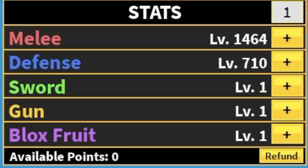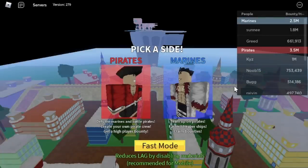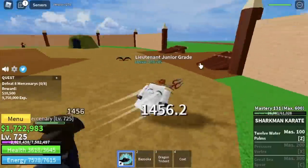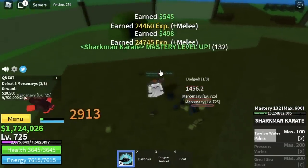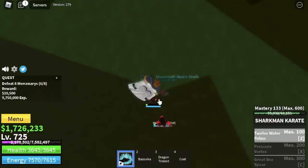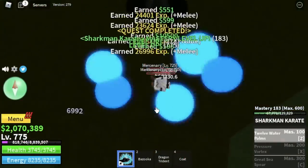Stat check: Melee is 1,464, Defense 710. Now back to the second sea. We're going to start with the Mercenaries. You need to defeat 8 — for every set, lure 3. Turn on your observation haki, use your Z skill, and you can defeat them with your left clicks. It's very easy. We're going to skip the Diamond Quest at level 750 and grind here until you reach level 775.